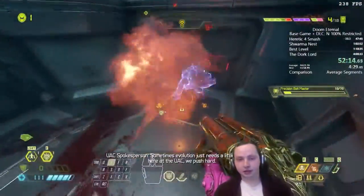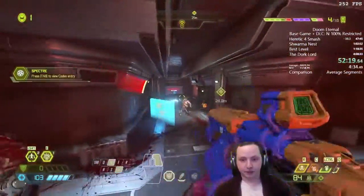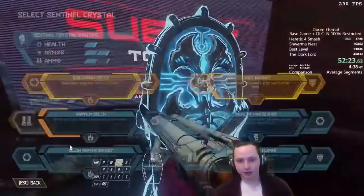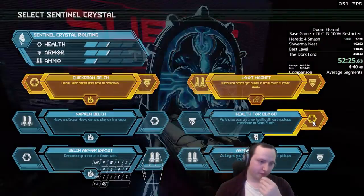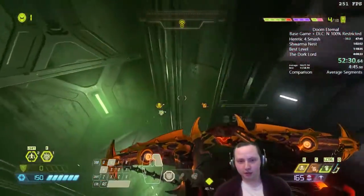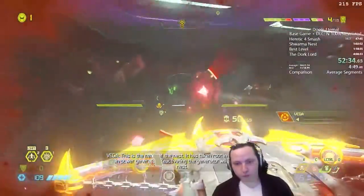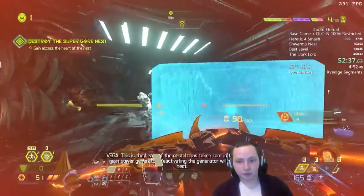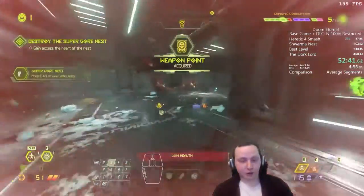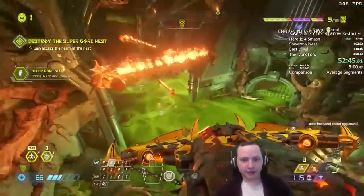This is a Spectre — basically an invisible pinky. You can glory kill those all the same, and it counts as a pinky. We're going for a Destroyer Blade strat in the heart of the nest: bunny hopping with Destroyer Blade because it keeps your momentum. Reactivating the generator will destroy the nest, and we use that to clear the whole arena — everything can die in one Destroyer Blade.